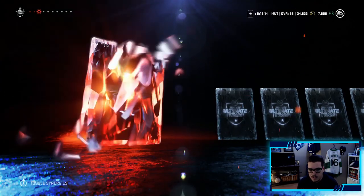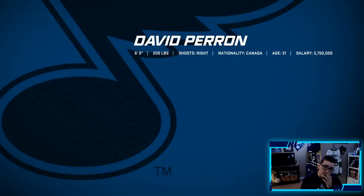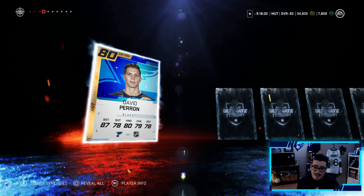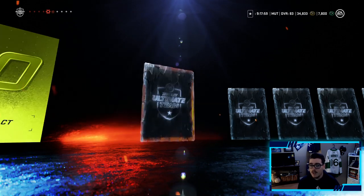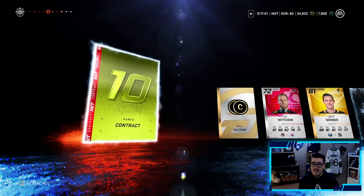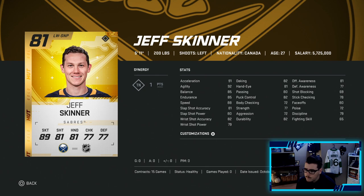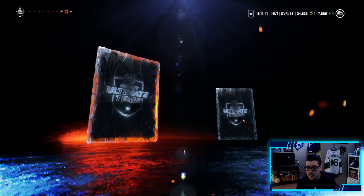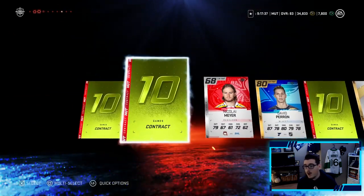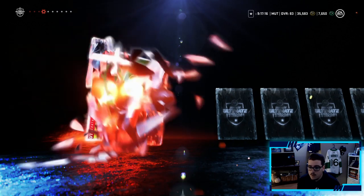We need something to upgrade the team. Teams are going to be better in higher divisions — that guy had Crosby on his squad. First pack: David Perron — he might make the team, not too sure. Second pack: Jeff Skinner — I saw the gold tint, 81 overall! So we got an 80 and an 81 plus 750 coins. Jeff Skinner will definitely make the team — he looks like a speedy player with a decent shot. I'd like to top that 81 in the last pack but we get Chris Wagner and contracts. Feels bad.